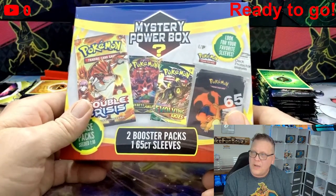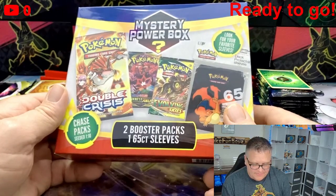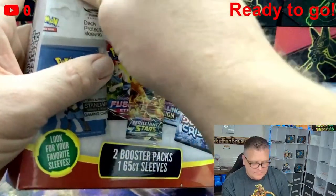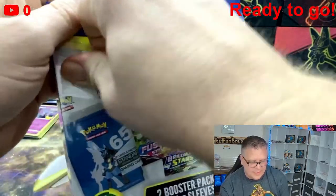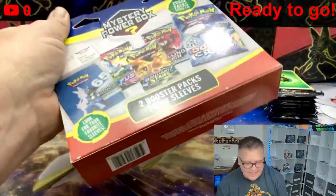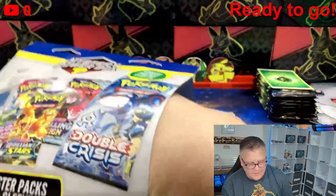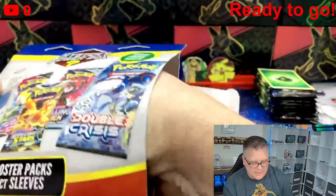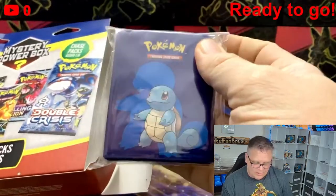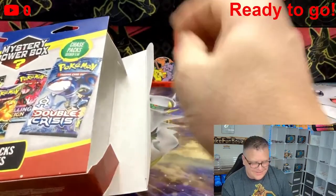These are mystery power boxes — one in ten seeded. I only got five, that's all they had. Each has some sleeves and a couple of packs. Let's go — can you pull the heat? Box one: we got some nice Squirtle sleeves, I have not had these yet, I do like that.